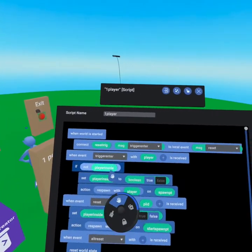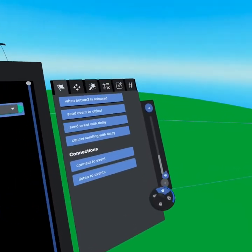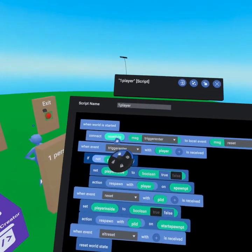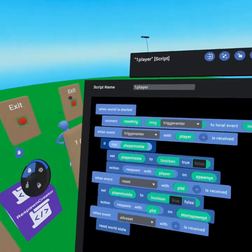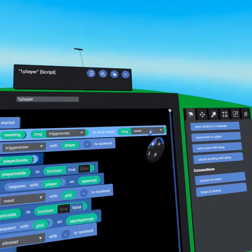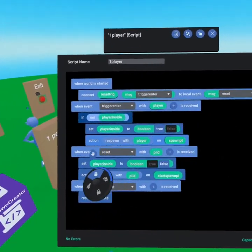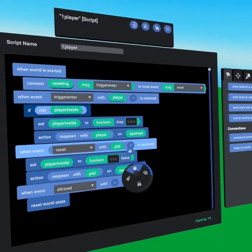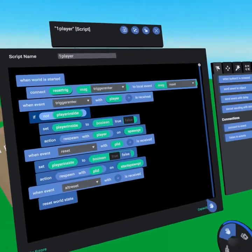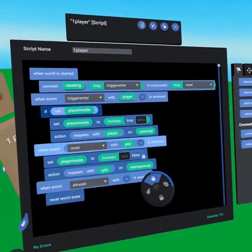When the world starts, we use the 'connect to event,' found at the bottom of your events tab. We put in our reset trigger — that's the exit trigger over there — and we get the trigger enter event and connect it to our local event 'reset.' On our local event reset, you have to use the plus button to bring in a player ID, which I've labeled PLID so that's what it's called when I use it.